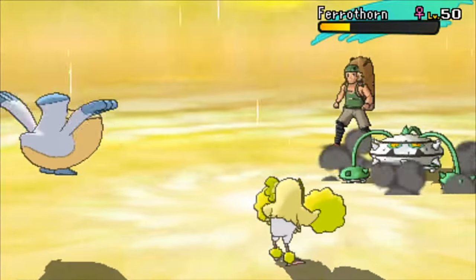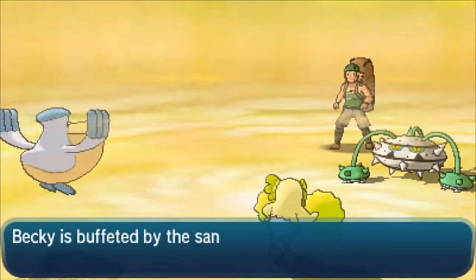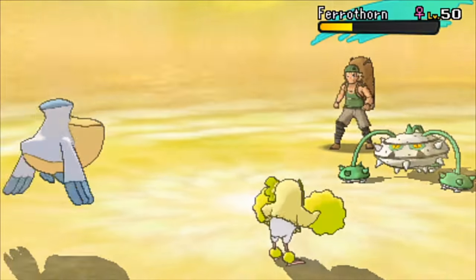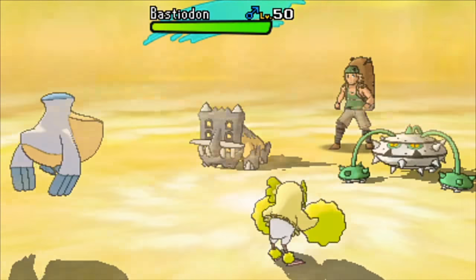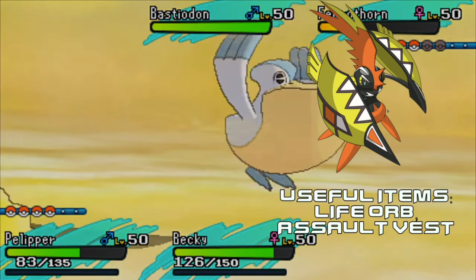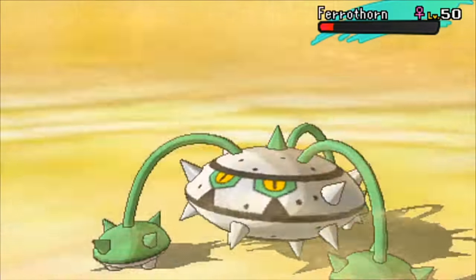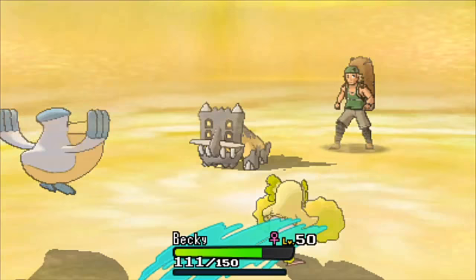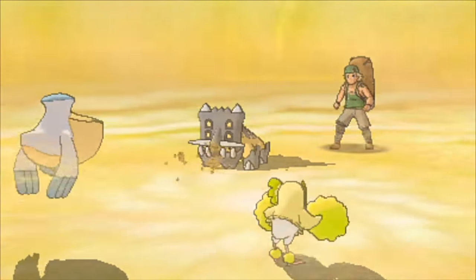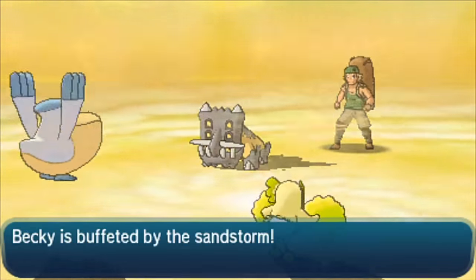If you did want to soft reset for a specific Tapu Koko, I personally have Hidden Power Fire on mine, so you can alternate between Protect and Hidden Power. As far as the item, I'm running a Life Orb, but this Pokemon is so good it will work with pretty much any item — a Berry, Choice Scarf. I personally went with Life Orb so you can go through all your moves equally. If you're running Hidden Power instead of Protect you could even use Assault Vest.